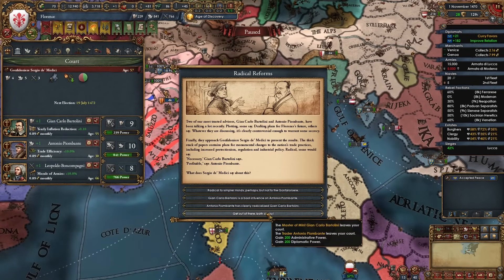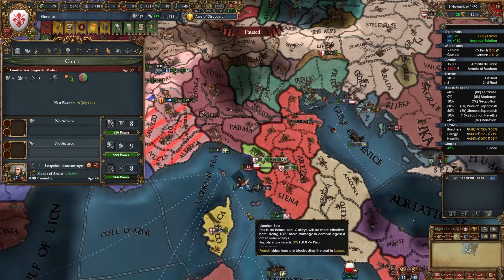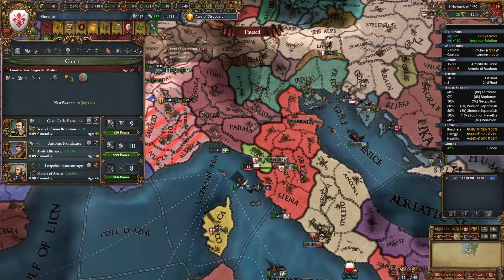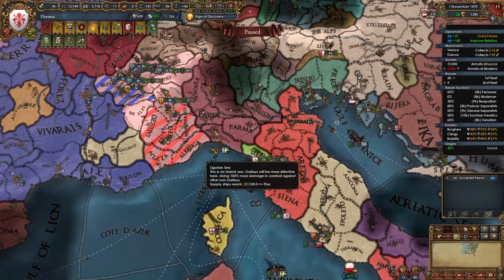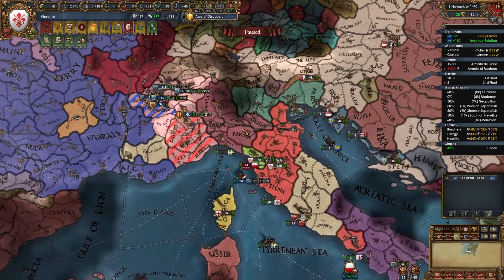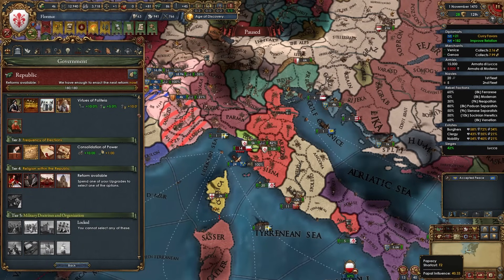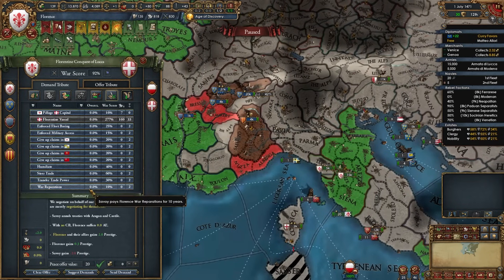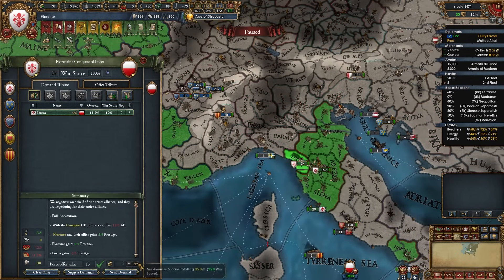Unfocus from diplo as soon as you can. If you have an inflation reduction advisor and a trade efficiency advisor, you're eligible for the 'Radical Reforms' event — fire those advisors, get 200 diplo and admin points from the event, then rehire them since they're excellent advisors. Luca is fully annexed. For the tier 4 government reform, I recommend Lance for the Church — this helps maintain excellent relations with the Pope and provides useful Papacy bonuses.